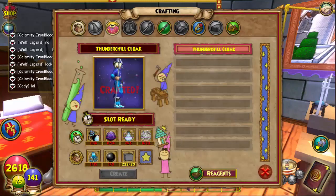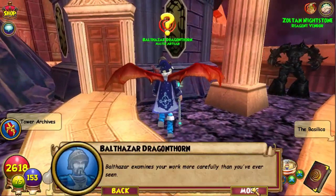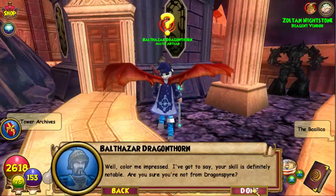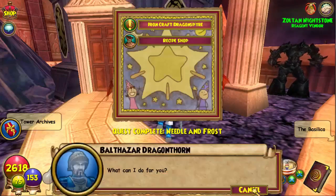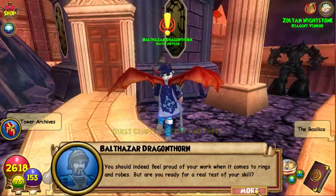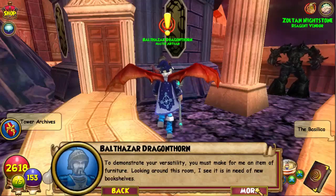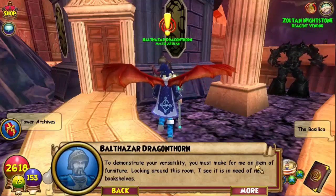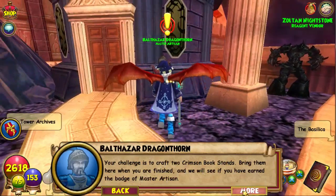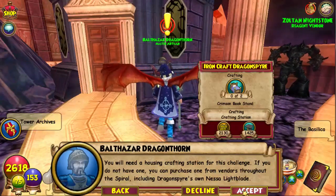We're almost done, guys. Balthazar examines your work more carefully than ever. 'Well, color me impressed — your skill is definitely notable. Are you sure you're not from Dragon Spire? You should feel proud of your work with rings and cloaks, but are you ready for a real taste of your skill? To demonstrate your versatility you must make for me an item of furniture — two Crimson Book Stands. Bring them here when you are finished and we will see if you have earned the badge of Master Artisan.'